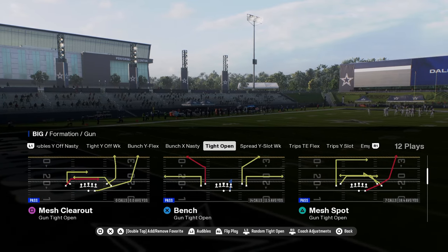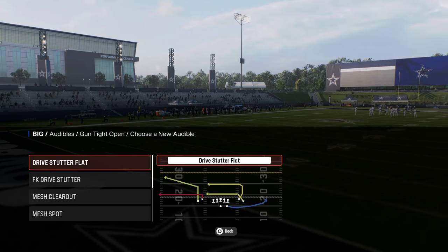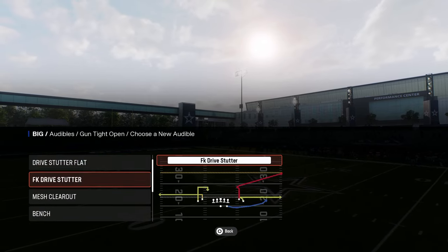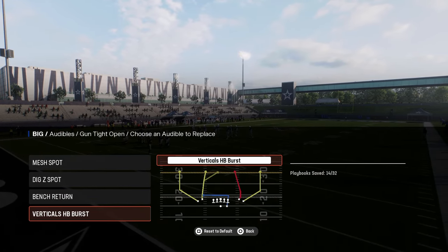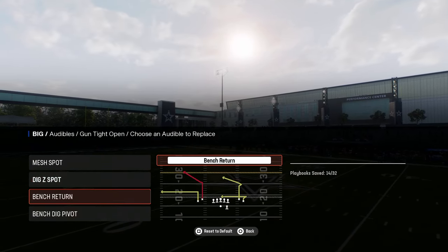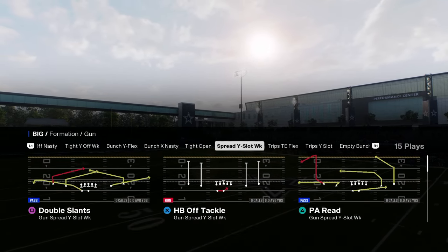They have tight Y open. The cool part about tight Y open — it's one of those formations that's just great to have as a mini scheme. There's a lot of cool plays in there this year: mesh spot, dig Z spot, bench return verticals, HP burst, and bench dig pivot, which is also a really good play. You have kind of a nice little tight Y off that's pretty versatile.